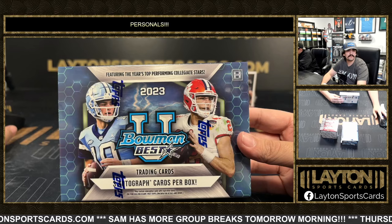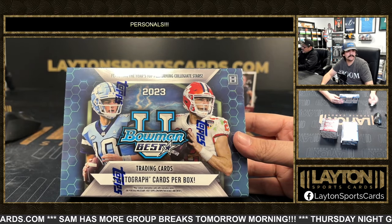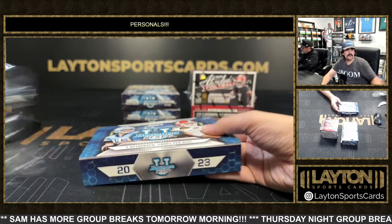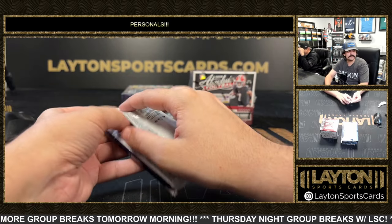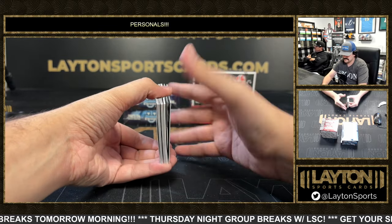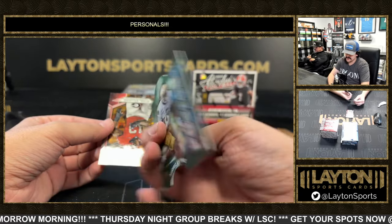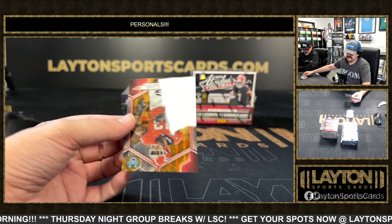Start with the Bowman's Best football. Got a Fusion Dual — this one's Sam Hartman for Notre Dame and Audric Estime for Notre Dame. Sam Hartman on the Fusions.